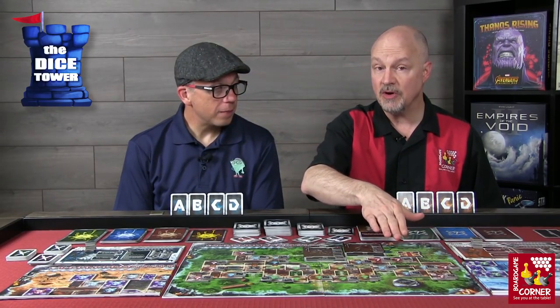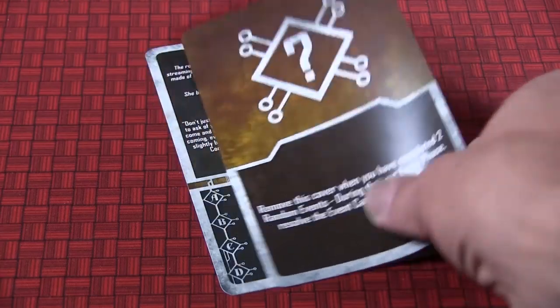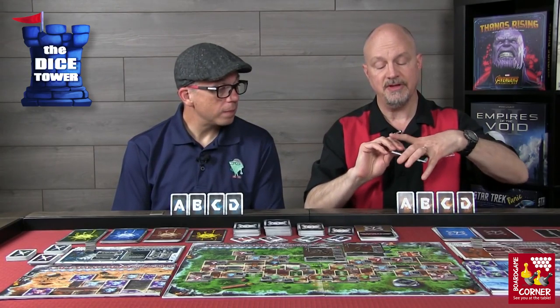The next phase is the event phase. What you do depends on whether you're in a room with a question mark or a clean token. If you're in a room with a clean token, you skip the event phase. But if you're in any other room, you first check the condition on the cover card of the main story deck. If you've met that condition, you proceed with a main story event; if not, you perform a random event from the appropriate color deck.